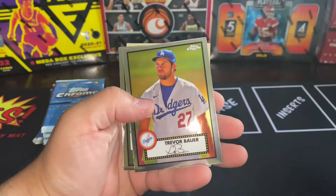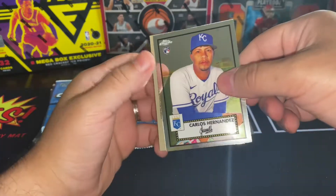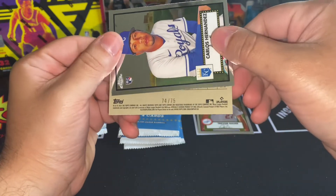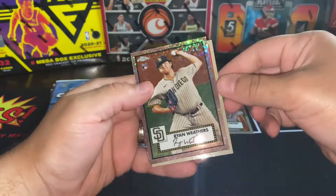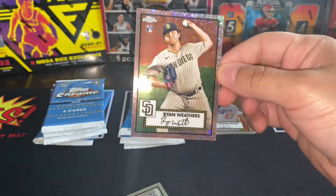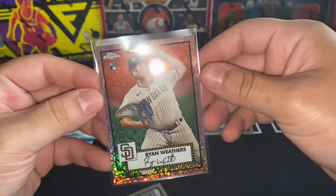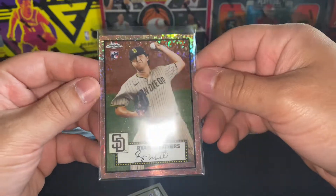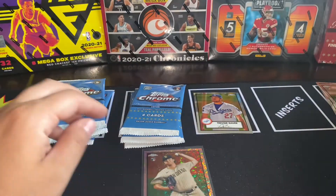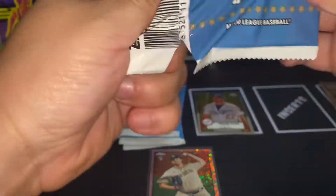First pack and we already got Brian Garcia rookie and Trevor Bauer — wow! An upside-down card numbered up to 75. And then Ryan Weathers rookie card — that is absolutely amazing, this card is beautiful. Carlos Hernandez rookie too — right out the gate with a beauty!